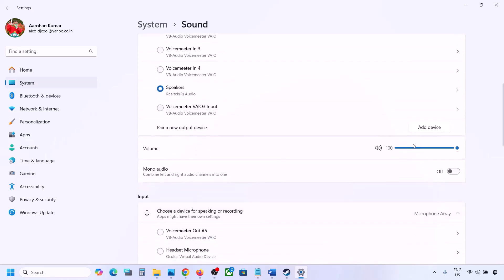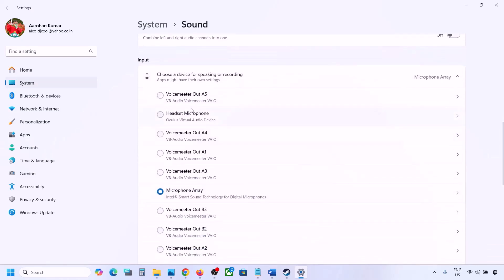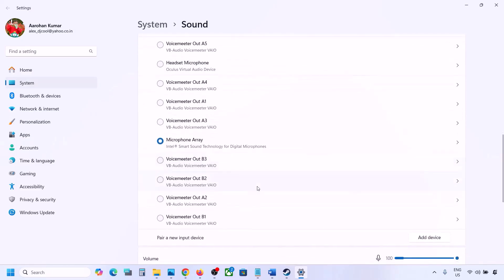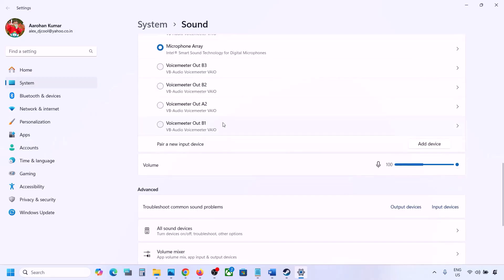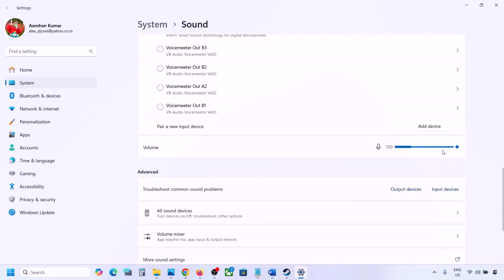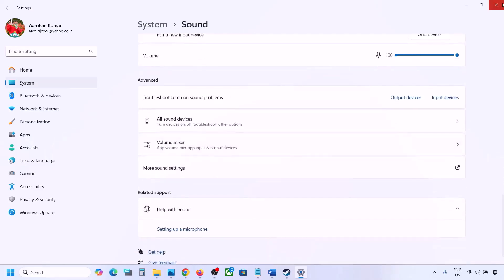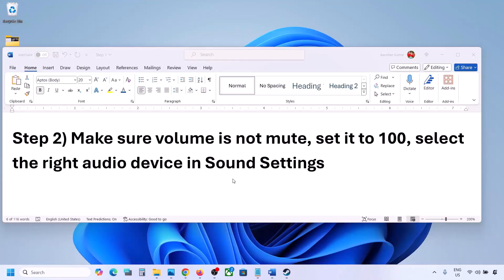Make sure the output volume is set to 100. Scroll down — for input, if you're using a microphone, select your microphone and the right audio device here, and also make sure the volume is set to 100. Then launch the game and check the sound.